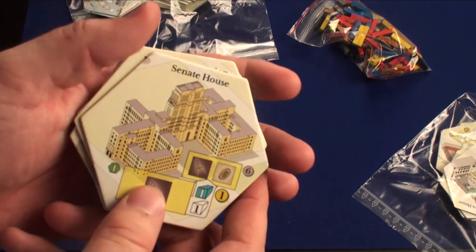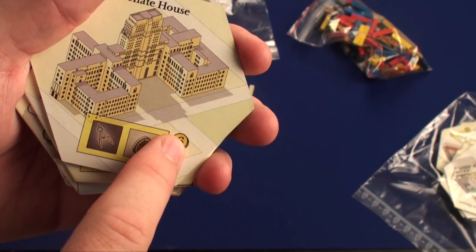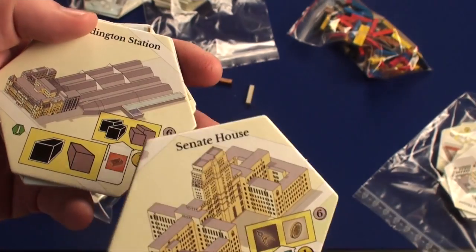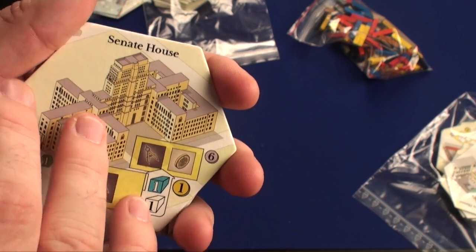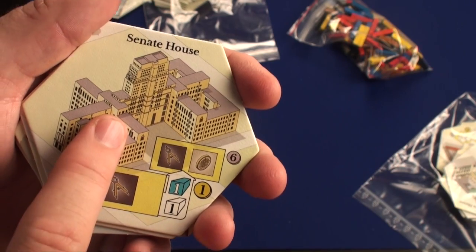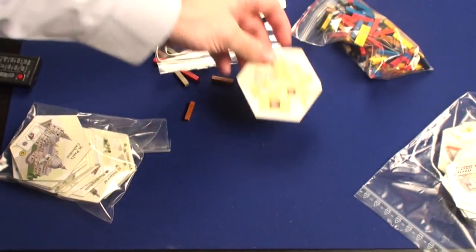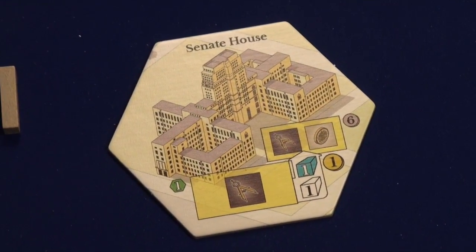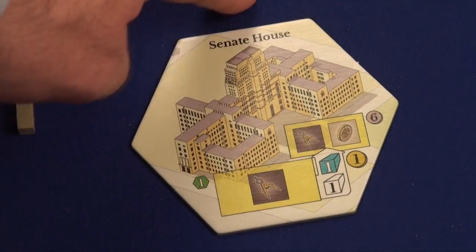To play the game, it's fairly easy. Each tile side is worth one victory point; if you upgrade it, it's worth six; and there are some worth 12. You're going to have five possible actions on a turn. The first possible action is you will bid on tiles. You will have a number of meeples that you will bid, and you always have to bid the right color.